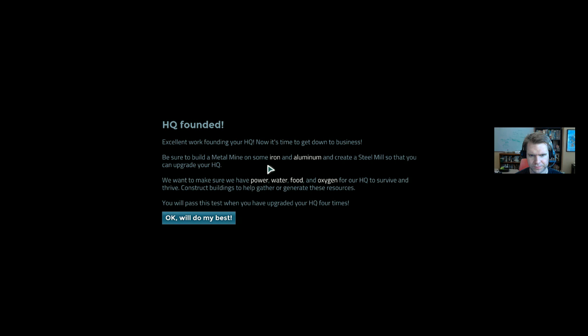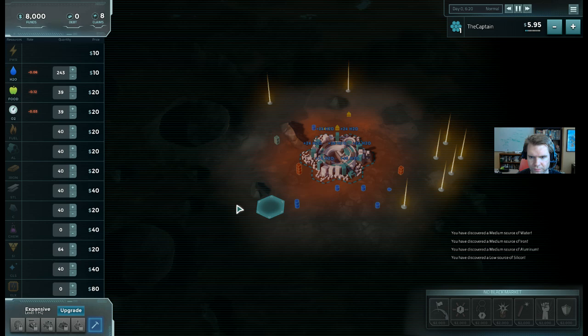Upgrade tutorial - here we go. Headquarter founded. Excellent work founding your headquarters. Now it's time to get down to business. Be sure to build a metal mine on some iron and aluminum and create a steel mill so that you can upgrade your headquarters. We want to make sure we have power, water, food, and oxygen for our headquarters to survive and thrive. You will pass this test when you've upgraded your headquarters four times. The main goal here - there's no AI in this scenario. It's just you. It's not like the normal game where you have to use the stock market to buy out your opposition. You just need to upgrade your headquarters to the maximum, which is level five. You start at level one.